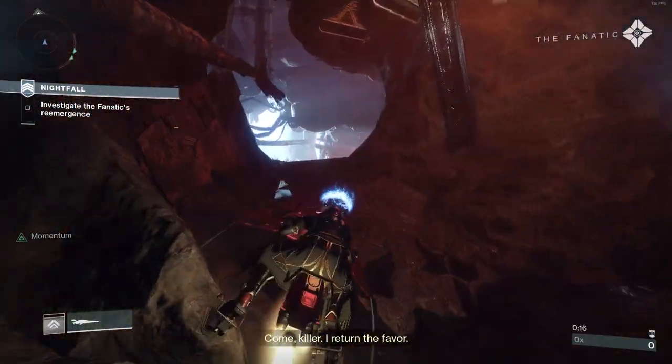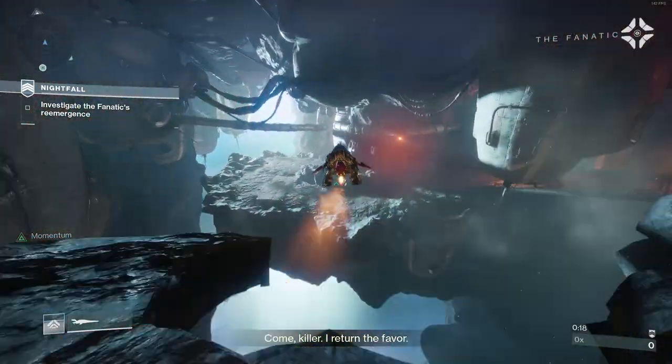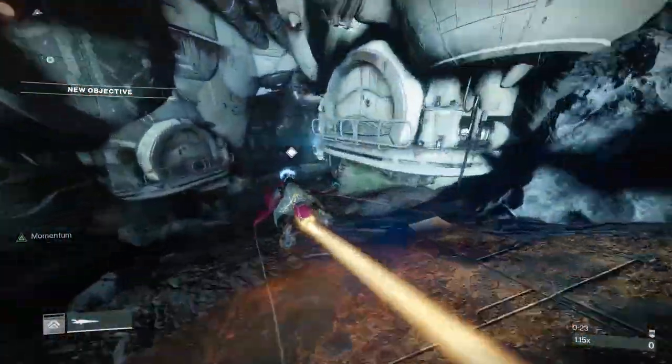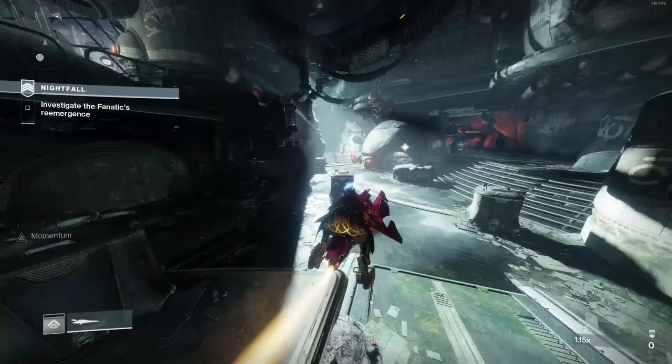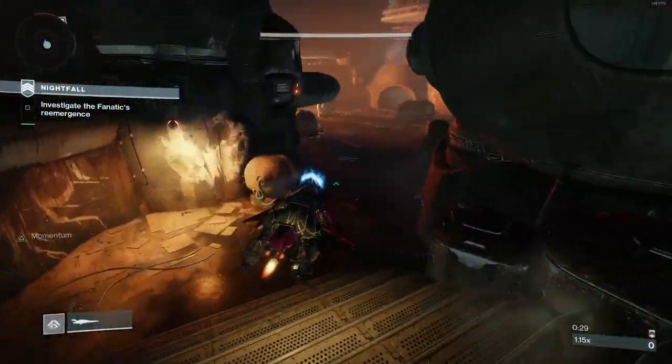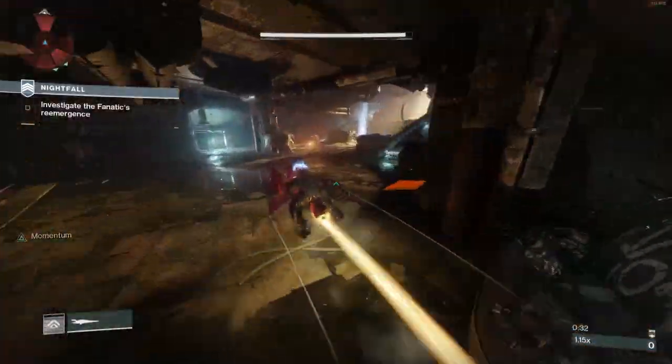First, we sparrow drive past all the beginning enemies. The path that I take here has seemed to be the most consistent. If you have either the Solstice sparrow, EV-37 Void Streak, or the Scourge raid sparrow Always on Time, they have a perk that makes enemies less aggressive while you are riding them.